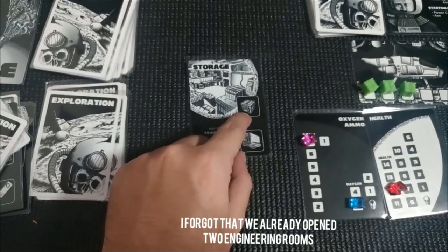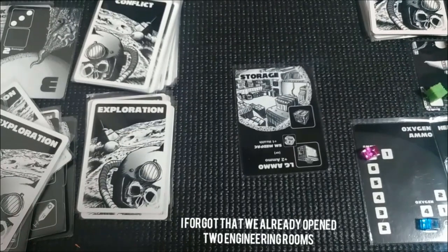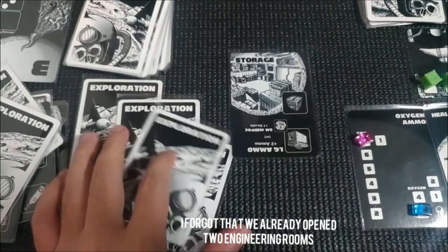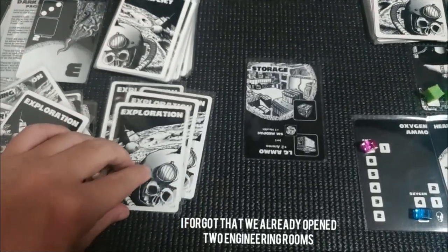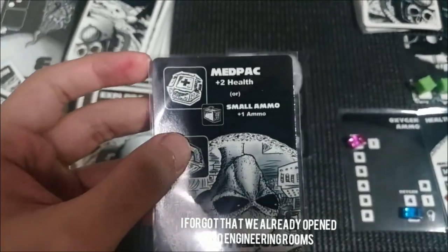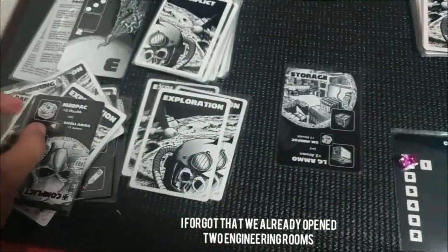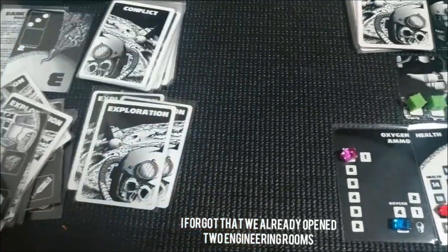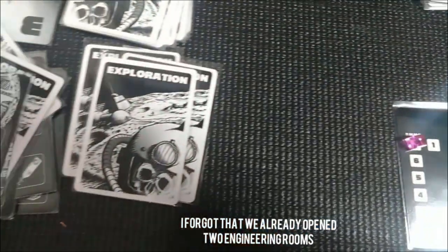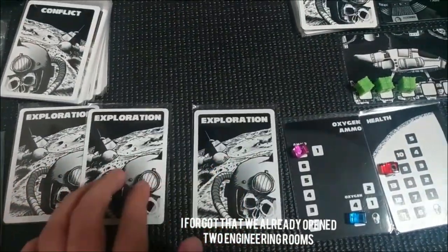Let's pass that — it's a storage room. We could get a crate from it, but this other card could be the engineering room. We have more cards so I don't think that would be the engineering room. Let's open that one — we can get two health or one ammo. I'm going for the health. All right, two health or one ammo — we'll take two health.